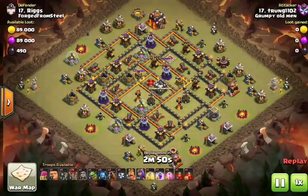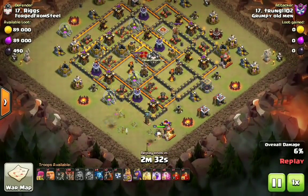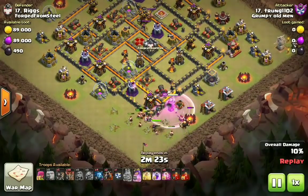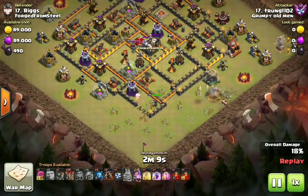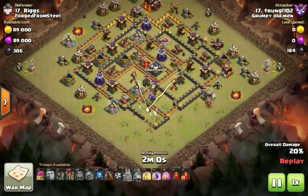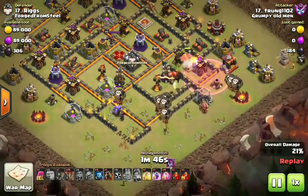The next example is Trung — shoutout to him, he's an absolute 10v10 master and Grumpy Old Men did very well in Premiere. His goal is to sui-hero Lalo this base; this was the second attack. This is a straight-up old-fashioned sui-hero Lalo where he wanted to take out the six o'clock compartment — the archer tower, wizard tower, X-Bow, and a couple other defenses — to break the defensive ring and have all his spells for the Lalo. He got the X-Bow with the Queen under ability and also got the cannon, but the Queen then got roasted as both Inferno Tower beams locked onto her.